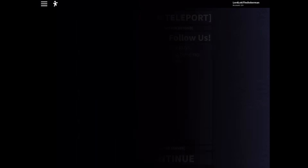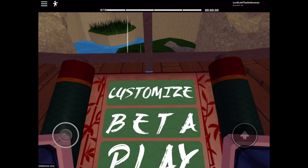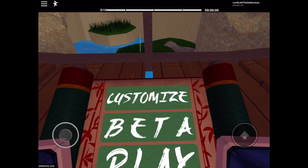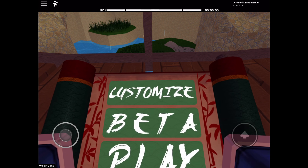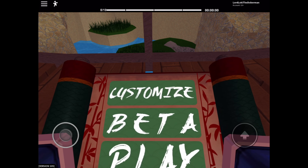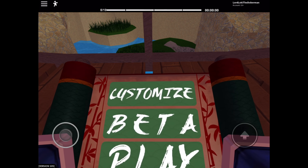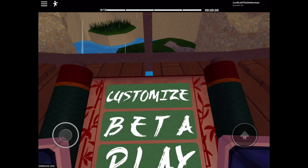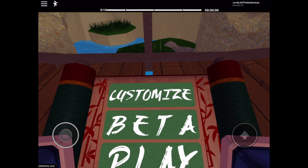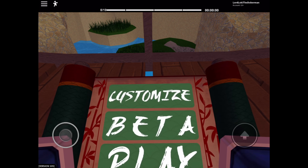To get to the code, click on Exit and Continue. What you want to do is click on that menu button on the top left corner of the screen — it should open up a little page. Then click on Customize on the right side of that page and stand still for a few seconds until it teleports you to the customization area.